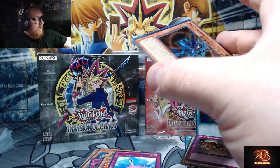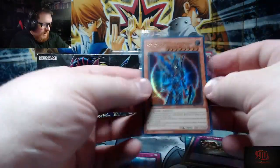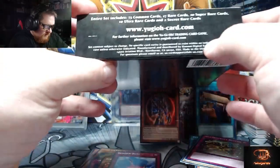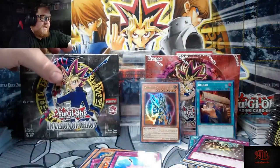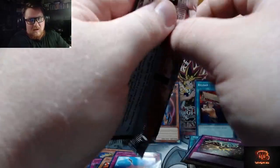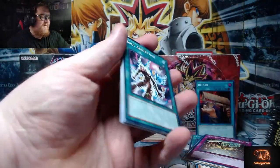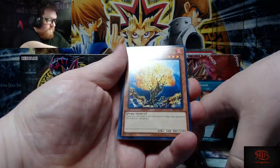Ooh, Black Luster Soldier — Envoy of the Beginning. What an Ultra Rare! There's 10 Supers and 10 Ultras in each set, and that's one of the better ones in my opinion. Technically, if I pull that at the event, I can make something happen with that.